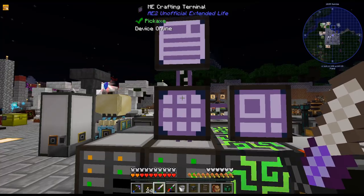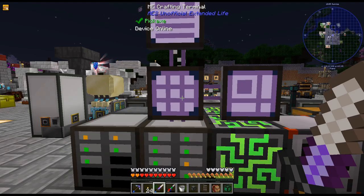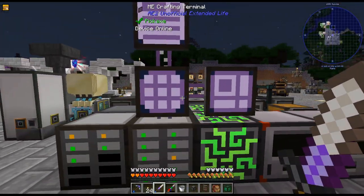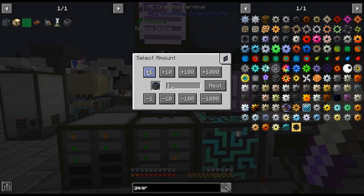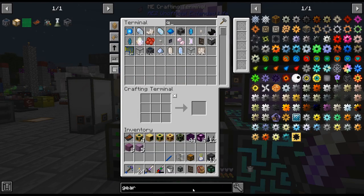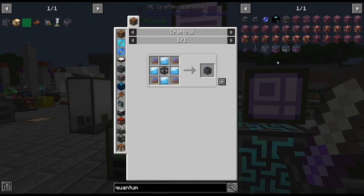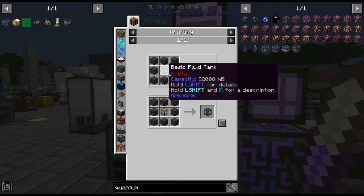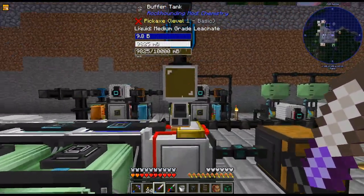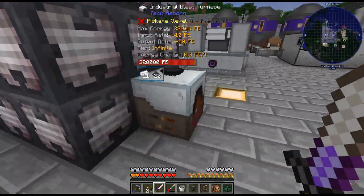I changed the processing recipe - yeah I did change that. I want to craft up these quantum tanks. These are actually really easy to craft - they hold a ton of fluid and it's just a few platinum and some advanced circuits. One of the reasons I'm doing that is because from all my processing this tank is full and I'm not processing the leachate - so that tank is full.